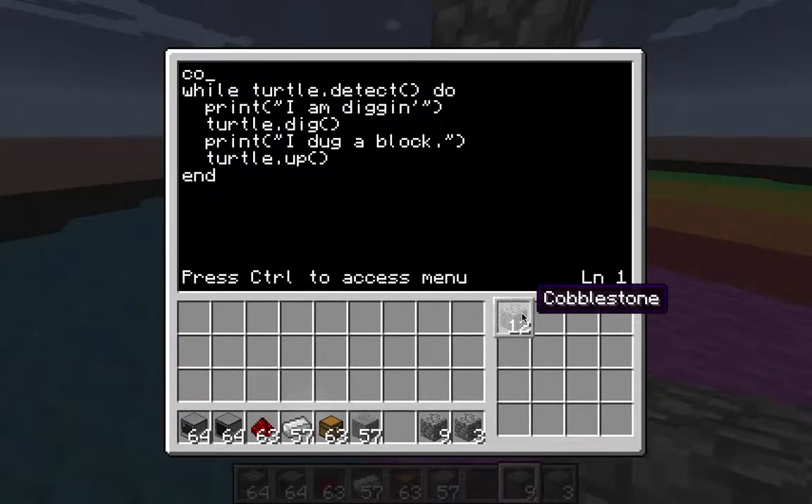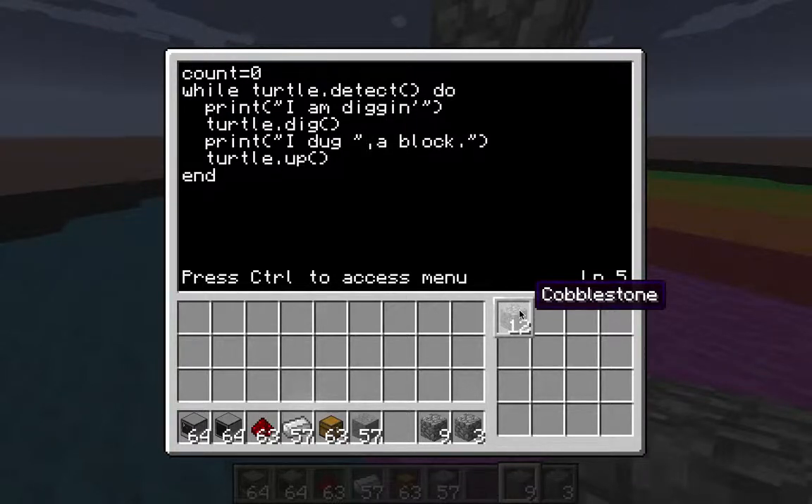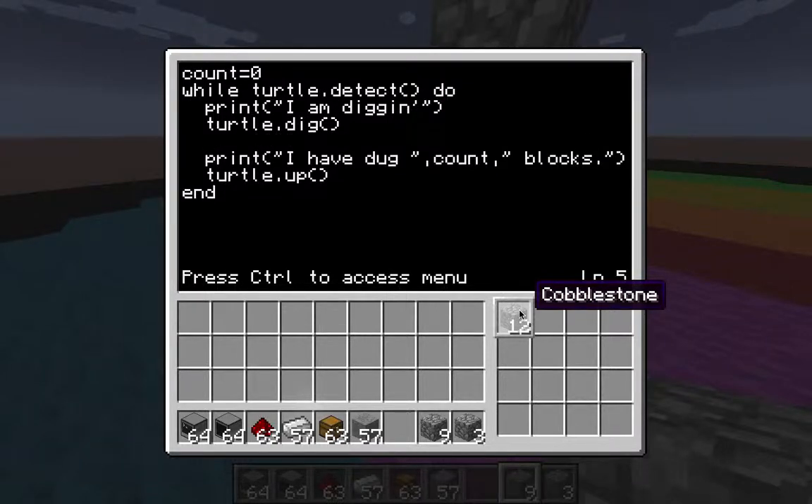We can start doing what's called a count. We're going to start off with a variable called count equals zero. He says 'I am diggin''. And then 'I have dug' — let's be nice on the turtle, his grammar is not the best, but that's okay. So 'I have dug' and we'll put the count there — 'I have dug a certain amount of blocks'. Down after he digs a block, you want him to say count equals count plus one. Every time he digs a block you want to increase the count. Let's do save and exit.